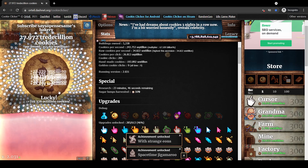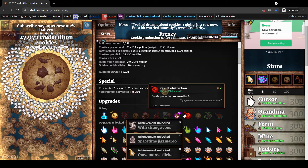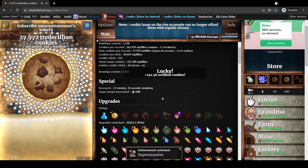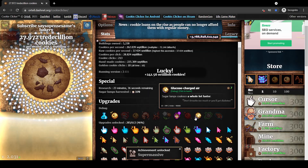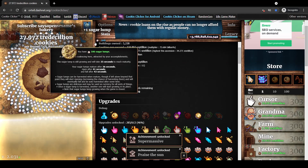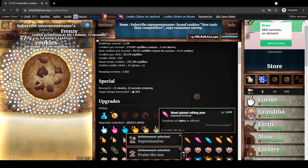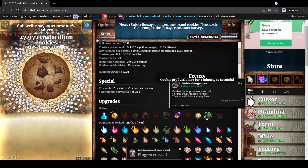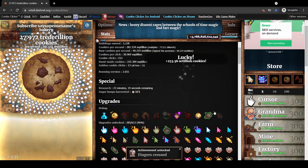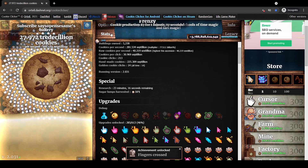After multiplying by another thousand, we have a massive number. There's also a toggle where cookie production is reduced to zero — interesting for garden farms. And there's a sugar lump speed toggle that makes one appear every minute instead of every day.